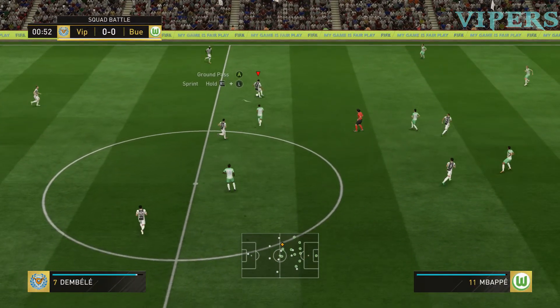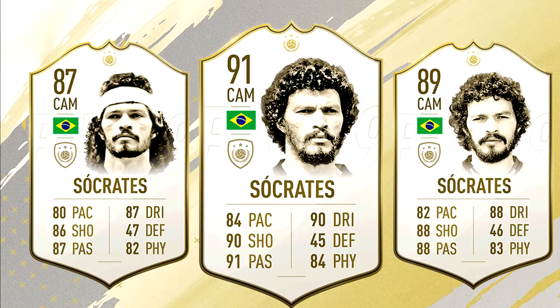Starting with the first icon: Socrates from Brazil, the 1982 Brazilian captain with a 1986 World Cup appearance, 22 international goals to his name, and a prominent figure in both Brazilian politics and football. He is a both-footed player so his weak foot skills are going to be insane. All three versions of the card look insane — 87, 89, and 91 rated. The physical stats for the CAM position are going to be crucial and a lot of players will use him in squad builds.